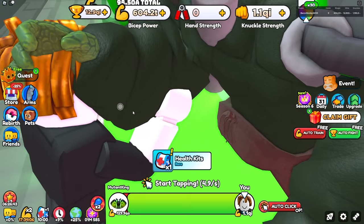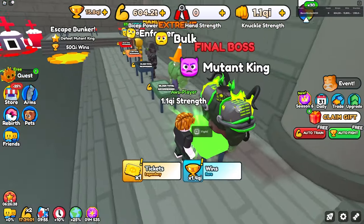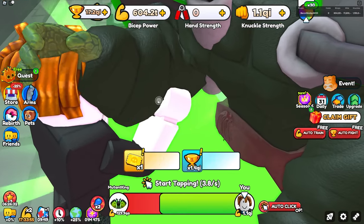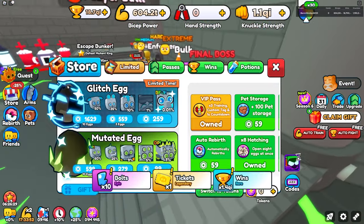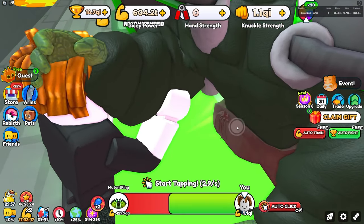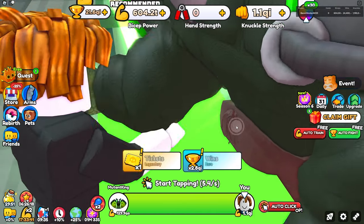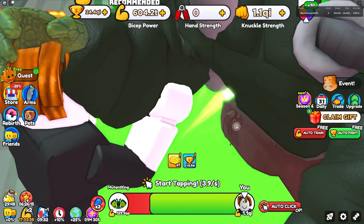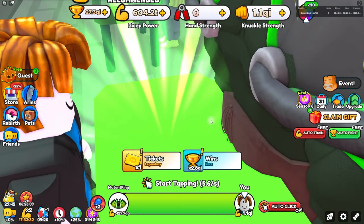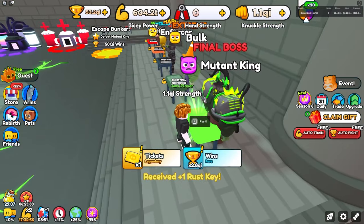I'm at 12.9 quintillion right now and I need 50 to go to the next area — just speed-running these areas. The only thing taking time is getting wins. I wasn't using my double wins potion — let me activate that. Now I'm getting 2.8 quintillion every time, which is two times faster on wins. Already almost at 30 quintillion and closing in on 50.